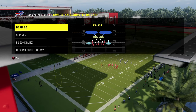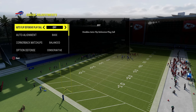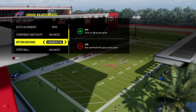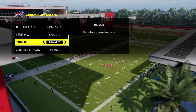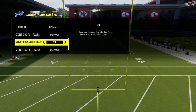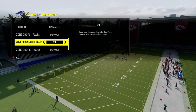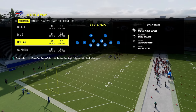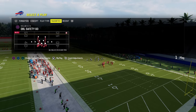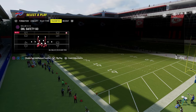Our audibles for this defense are DB Fire 2, Spinner, Free Safety Zone Blitz, and Cover 3 Cloud Show 2. In your coaching adjustments, we're going to have auto-flip defense play call off, auto-alignment set to base, and option defense on conservative. For zone drops, I like to use Crow Flats at 20 — this gives versatility to defend short corners. We're going to come out in this double safety go defense every single time and then auto into the coverage we want, which gives the best alignment to defend a variety of things.